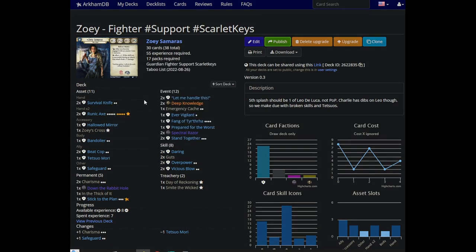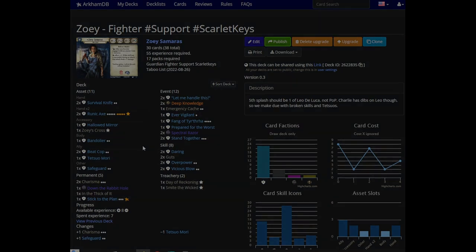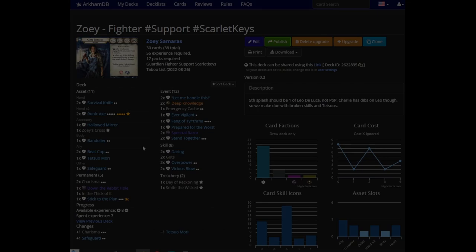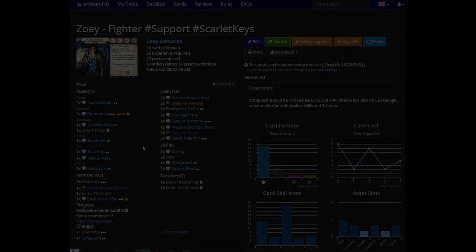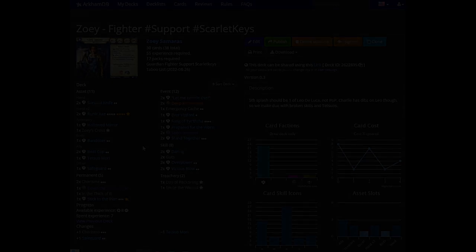Anyways, that's it for Zoe. Good character, good build, Down the Rabbit Hole still gross, Deep Knowledge still gross, doing gross things. I hope you enjoyed this brief overview of Zoe — she's a good character, always has been, always will be, slowly getting better with the card pool though. If you did like the video, like, comment, subscribe — all that nonsense really does help the channel grow. I'll see you in the next one.